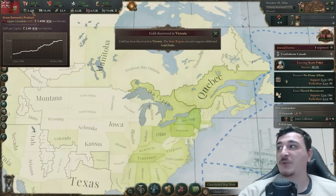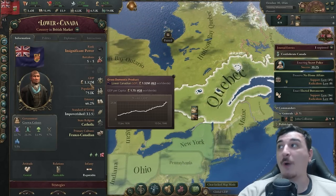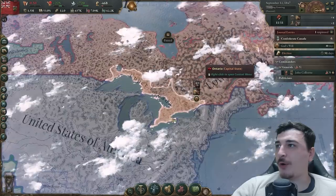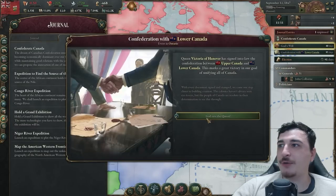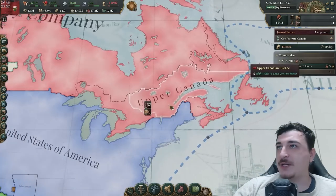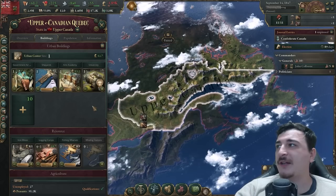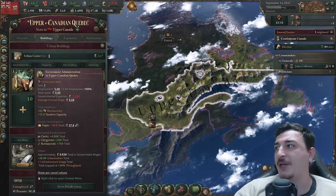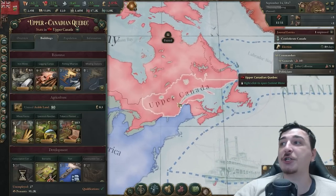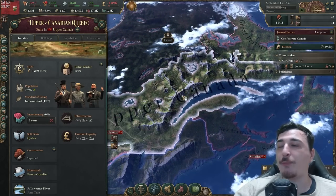We've got 1.4 million GDP which is not bad — we've definitely improved considerably. Lower Canada has 1.32 million, so confederating with them will essentially double our GDP. The war is over — let's click the button, boom, and we are annexing our neighbor. We gained a full state with an art academy, a shipyard, government administration, university, fishing wharfs, logging camp, and iron mines — that is great, we can start focusing on our iron industry.